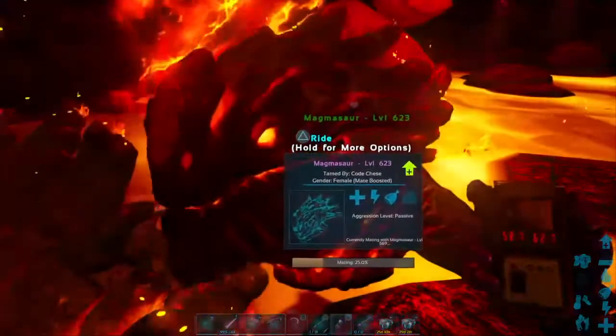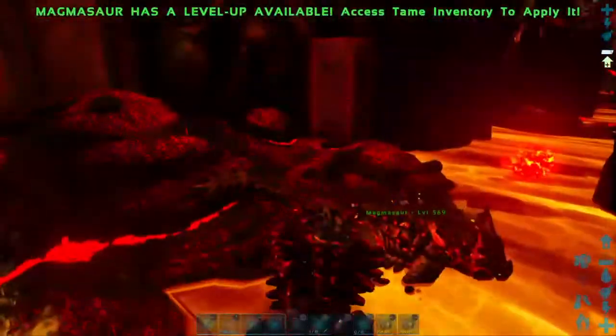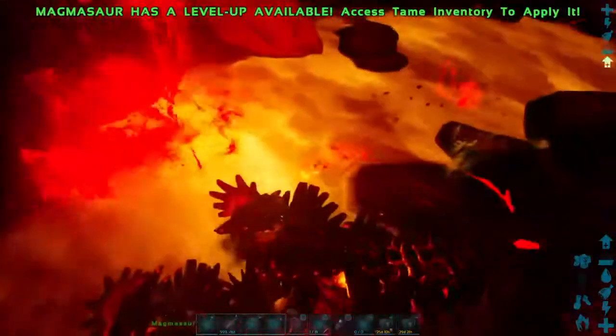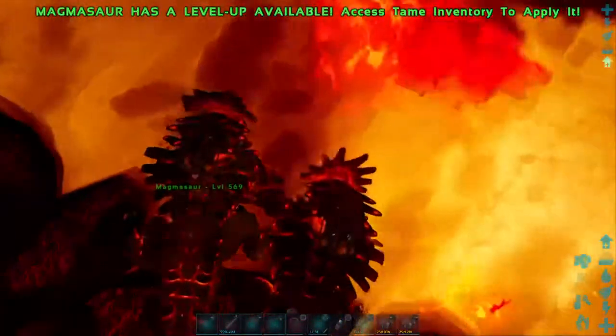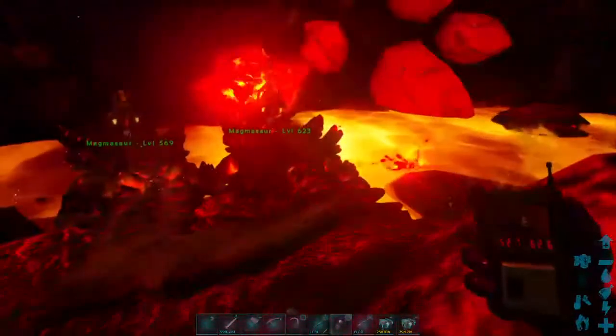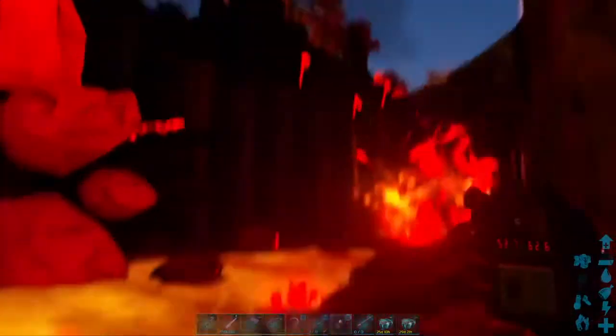So while these two are mating, the mating process should go by pretty fast. I'm going to have to go ahead and disrupt them for a few seconds just so I can make it easier for me to get the egg. I don't want to go in the lava to get the egg, or have the egg land in the lava, because it's easier and faster for me to get out of here.